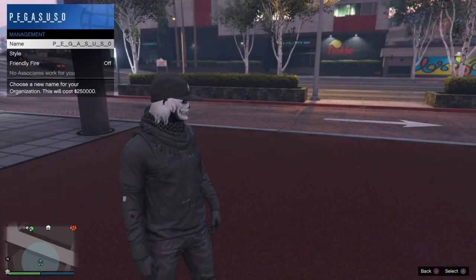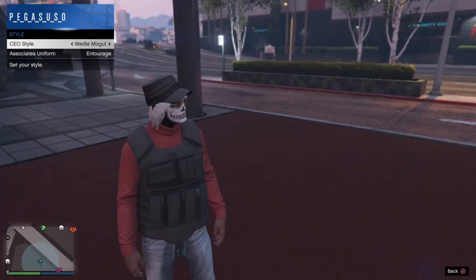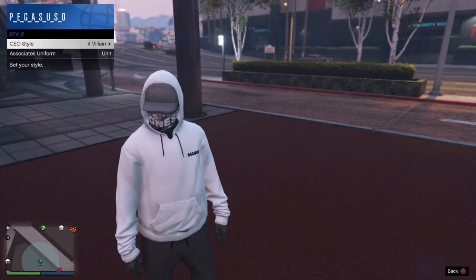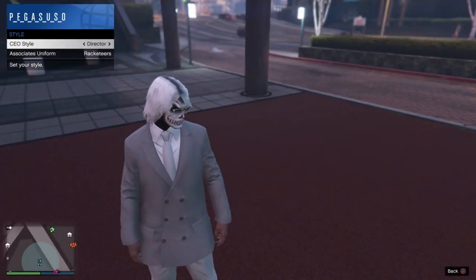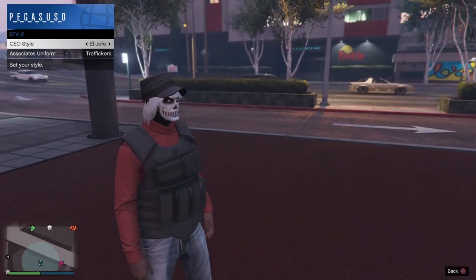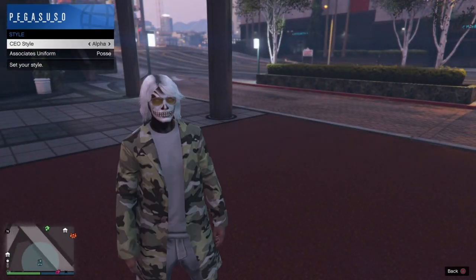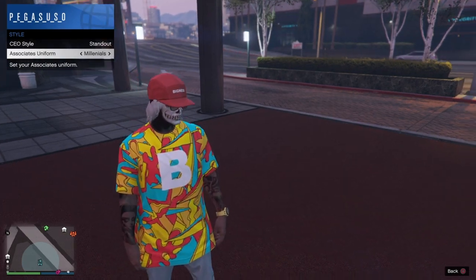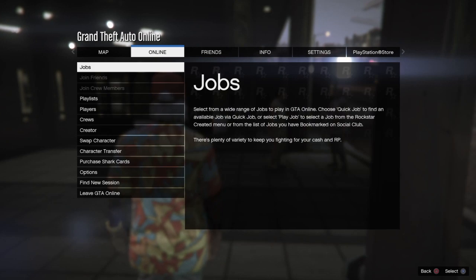Once you become a CEO, simply go to your outfit styles and put on any one of the standout outfits. Put on the one that I put on - it's the colorful one with the new snapback and the colorful shirt. Go ahead and put that standout outfit on.